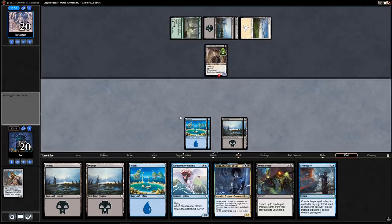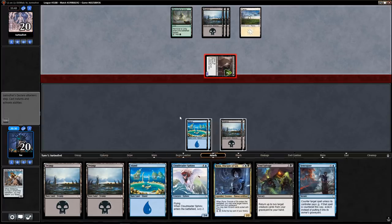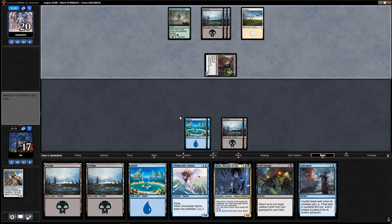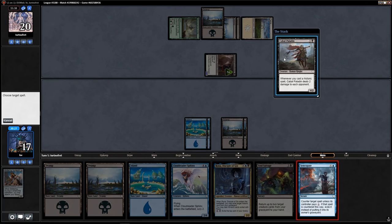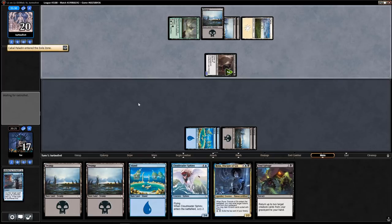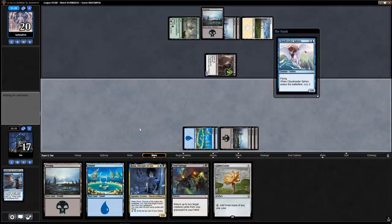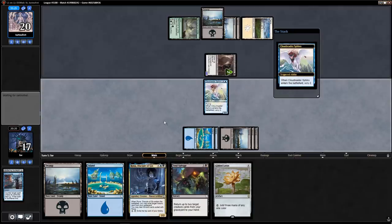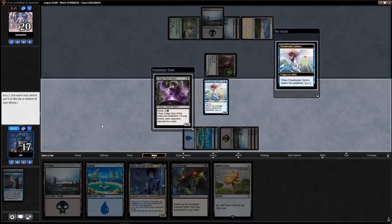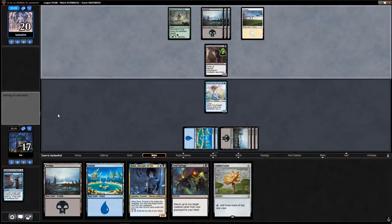My plan: turn five Syncopate, turn six Cloud Reader Sphinx, turn seven Rona immediately into Skittering Surveyor. I take a little damage from Stronghold Confessor while this occurs. Gilded Lotus — I'd still rather play the Sphinx, though Gilded Lotus changes how things operate. Caligo Skin-Witch — I do want that. Fungal Infection. So what we're going to do is kick Skin-Witch on turn six and then see what happens.